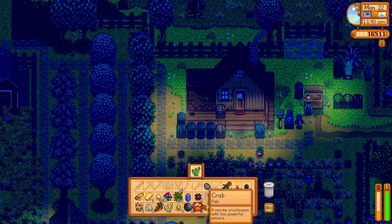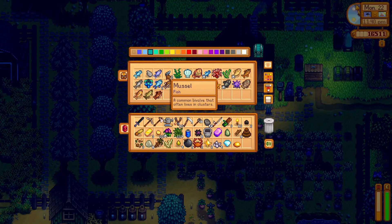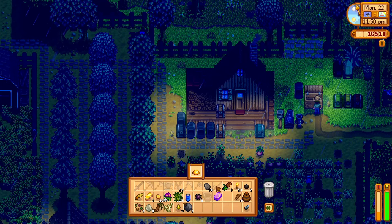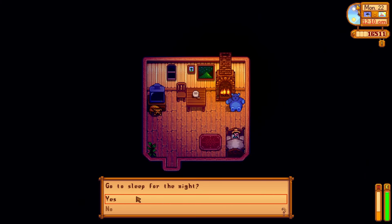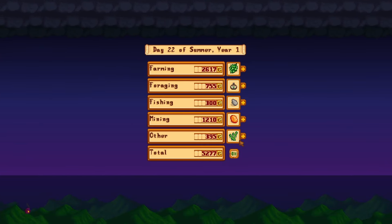Let's head to the bus stop. Now let's sell a bunch of stuff and then we'll go to bed. We've unlocked a keg, an oil maker, and a deluxe speed grow — I think we'll choose this one. And that's a lot of cash.